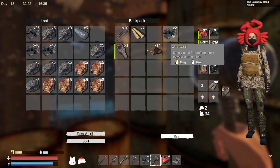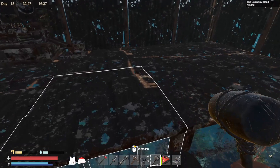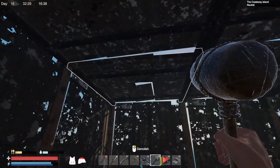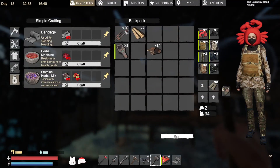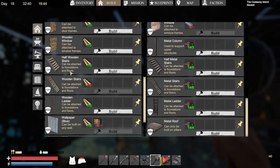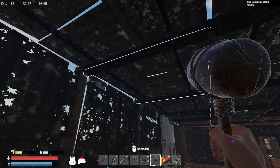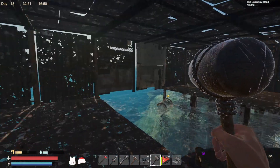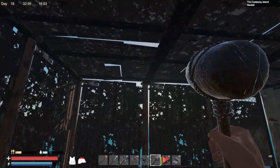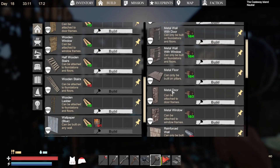We found a lot of oars last episode too, we're gonna put those away. We were trying to figure out where to put the stairs - we could do wooden stairs, I don't see a problem with that. Let's save our scrap up. I'm trying to figure out where I want the stairs to go, or I could do a ladder. I say we do a ladder.